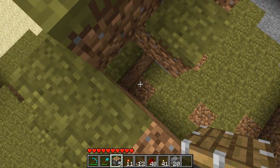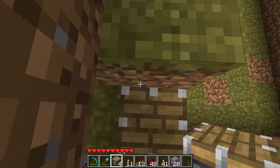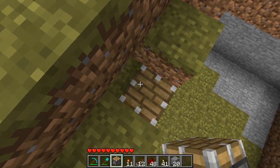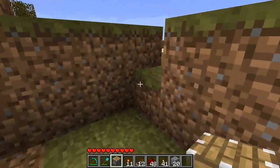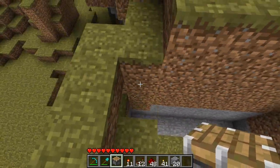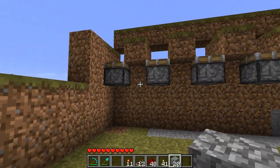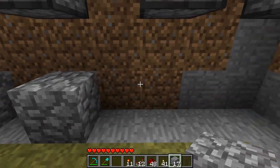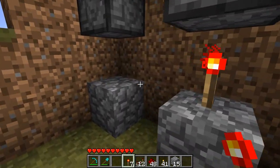First of all you need to place a piston in line with each hole facing up — that's 5 pistons total. Beneath each piston you will place a block leaving one space open, and in that space you are going to put a redstone torch, one for each piston.